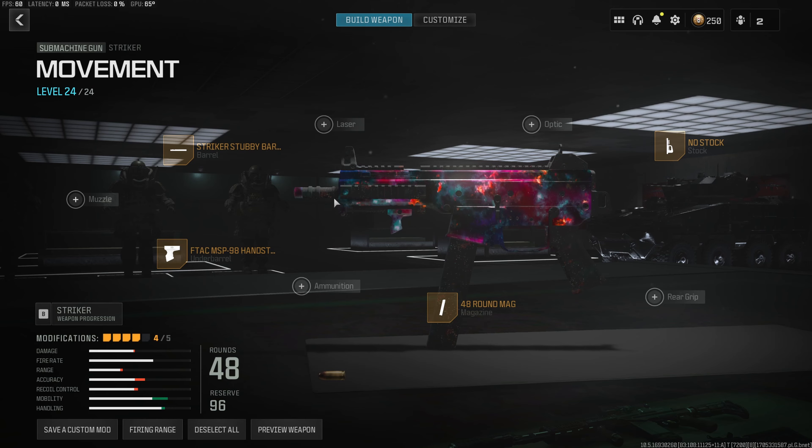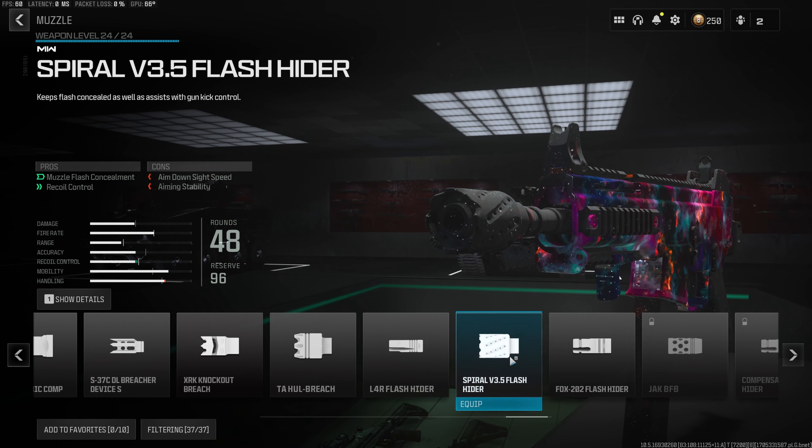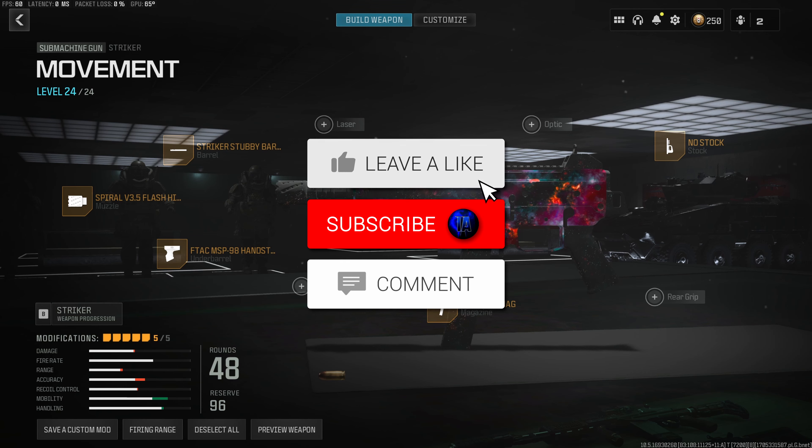For the fifth and final attachment to complete this build, once again we want something to up that recoil control, so we are going to be using the Spiral Flash Hider, which gives us another 13% decrease to the recoil gun kick and the horizontal and vertical recoil, giving this gun the best mobility in the entire game, a very fast time to kill, and a very manageable recoil pattern. Here's the full meta Striker build for Warzone 3 Season 1, definitely up there for one of the best SMGs in the entire game right now.